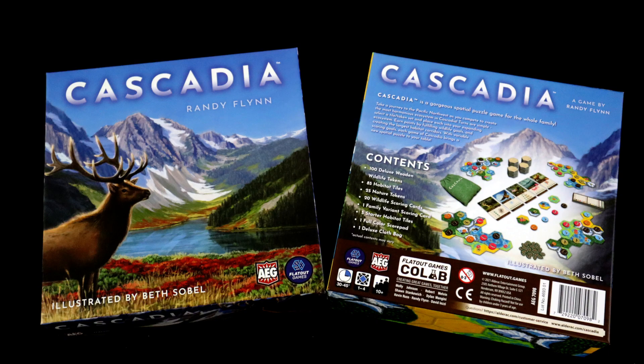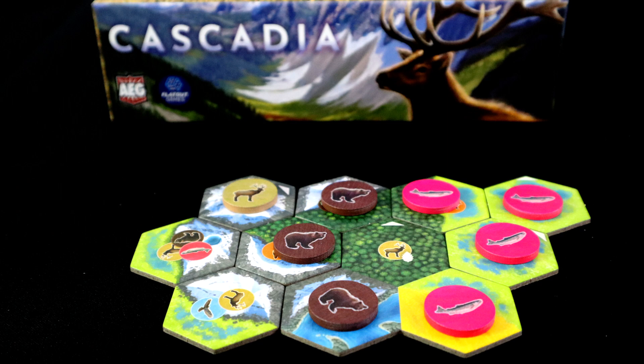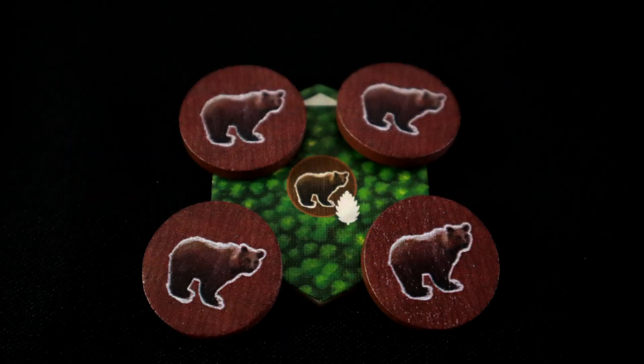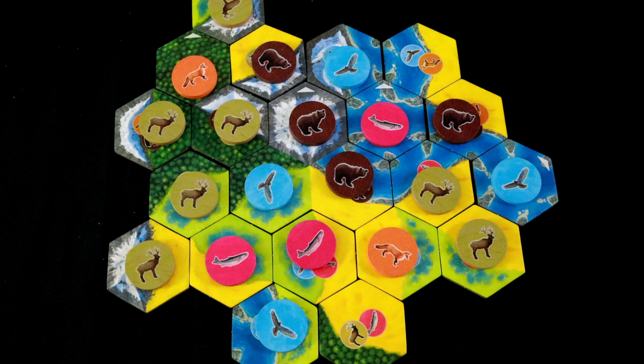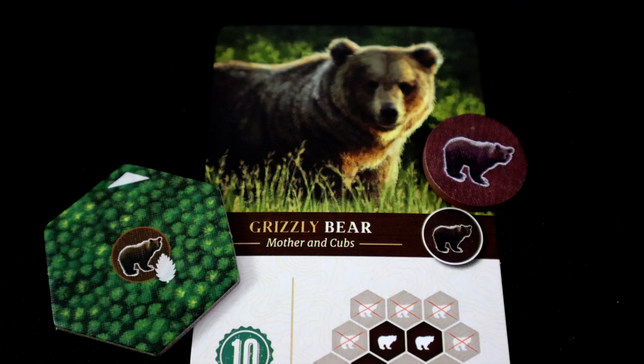This time on Allies or Enemies, we are looking at Cascadia. Cascadia is a 1-4 player game designed by Randy Flynn with art by the always excellent Beth Sobel, that puts you deep in the woods of the Pacific Northwest. Players are building out their forested Rocky Mountain landscapes by placing tiles, while populating those tiles with bears, foxes, hawks, elk, and salmon. It's a bit of a gateway game with simple mechanics and a great look, but with an interesting enough puzzle for fans of games like Baron Park to sink their teeth into.